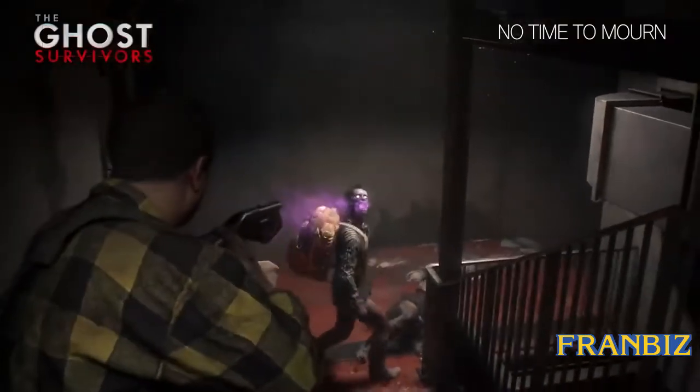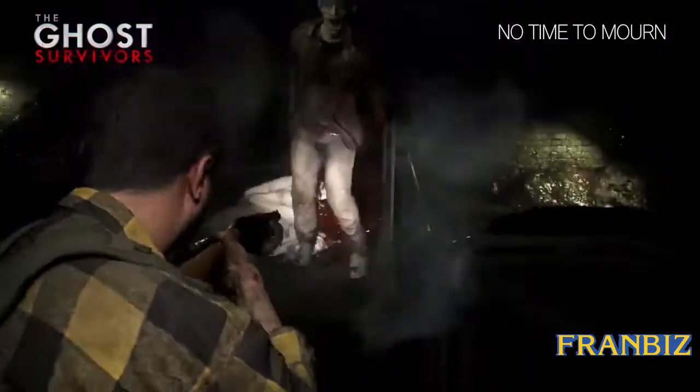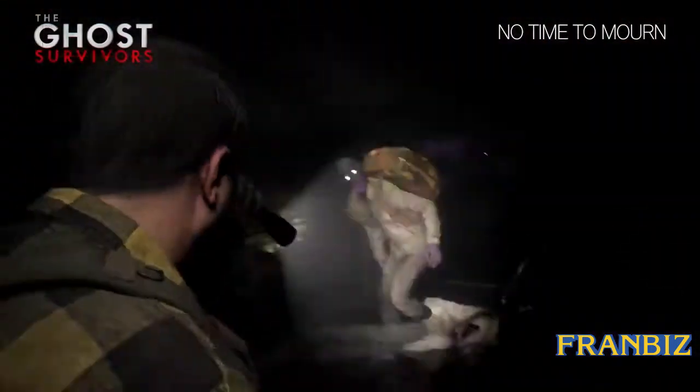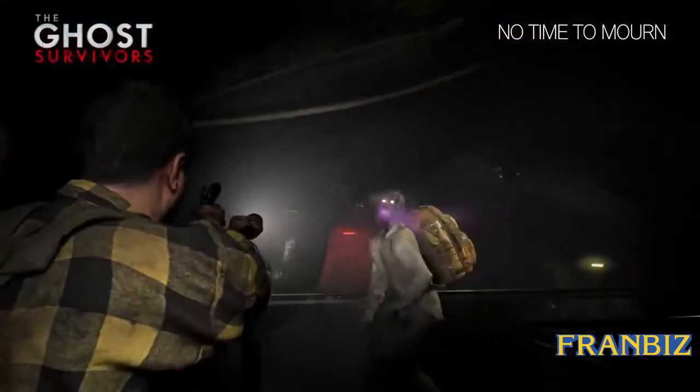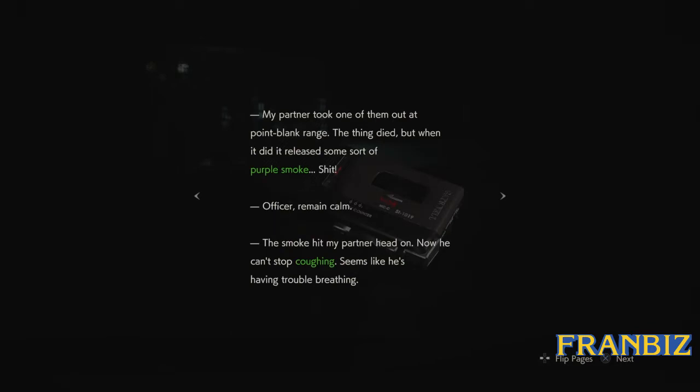The new enemies in this game are zombies filled with poison gas. They have bright white glowing eyes, and if they get shot in the head, the poison gas will be exposed in the area it was shot at. Right when you start the scenario, you find a radio memo after the intro describing the enemies. This is Officer Mills, HQ please respond. This is HQ, what's the situation? A new monster — they got these glowing eyes, they look like really creepy. My partner took one of them out. The thing died, but when it did it released some sort of purple smoke.